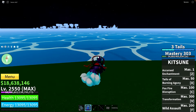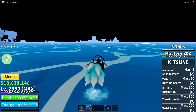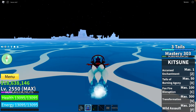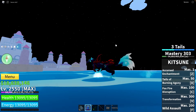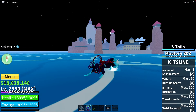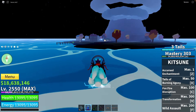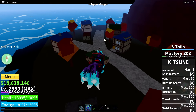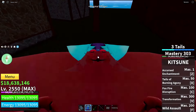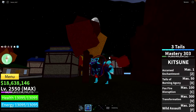Magma village has only one fruit spot. You can create your own route — for example, go to magma island right after marine fortress. The fruit spot is under the tree right here near the volcano.